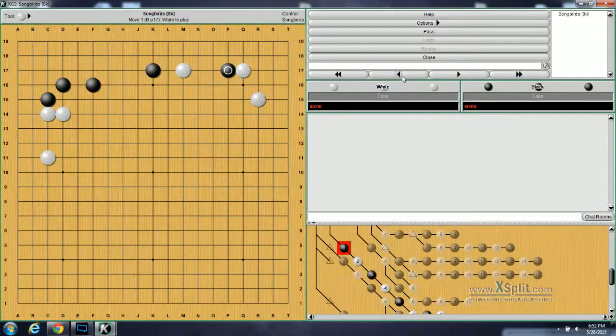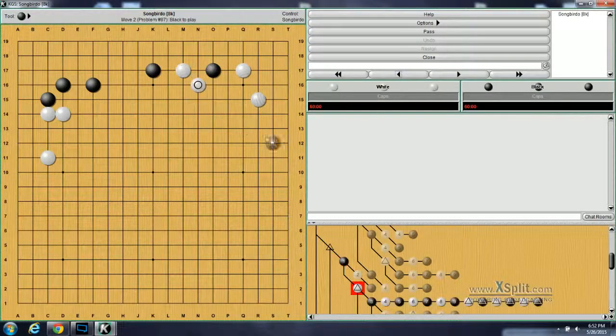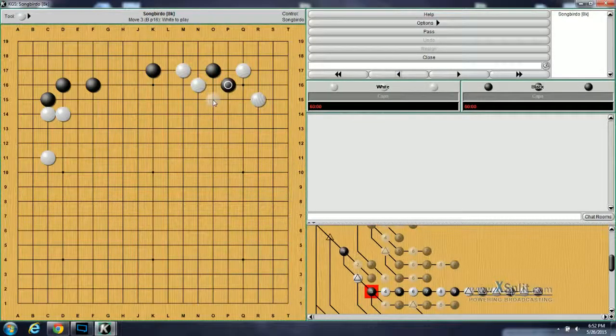Similar to all the other variations before, when black plays here instead of jumping out, white does the diagonal. So now what does black do? This is problem number 87. Black's move is to also diagonal here, and the usual response for white is to diagonal this. Black will push, white will block, and black will cut. White will extend to save this stone, and then black can actually jump all the way out here. The reason is that this stone actually has some big aji on it — if white tries to push through here, the normal move for white to cut is this. But when black cuts this, it puts this stone in atari.